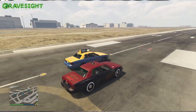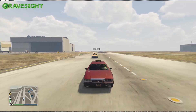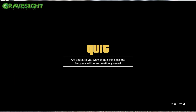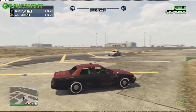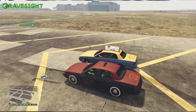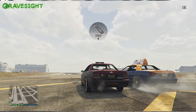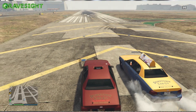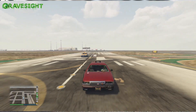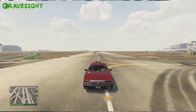Here we are at the airport — I just want to show you how much faster this vehicle is compared to the regular taxi. Look at that, way faster — there's no way you're going to catch me. I'm going to get to the fare before you. If you're literally running fares around Los Santos, this is definitely going to be your best choice for a taxi. Look, I'm like miles ahead.